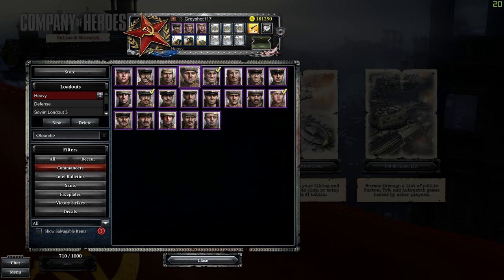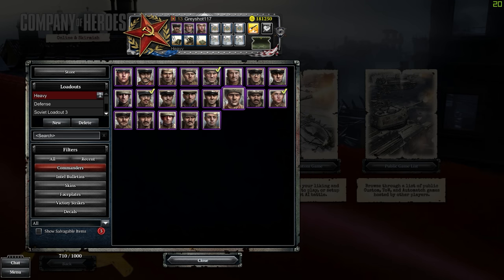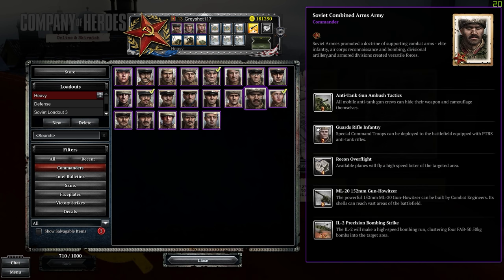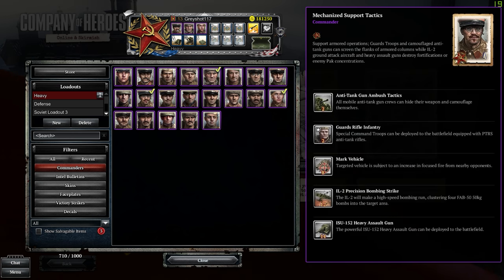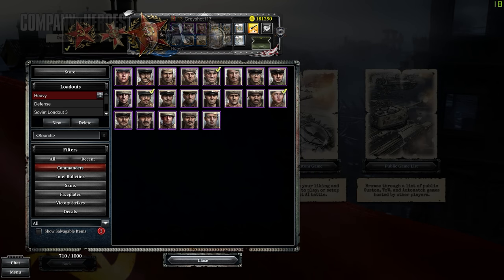I was looking for the ISU-152 commander — it's the Mechanized Support Tactics one. Either that or Shock Rifle gets you the ISU-152, which is a very long-range anti-infantry and anti-tank destroyer. You switch between two shots, but it's newer-player friendly with these units and abilities.